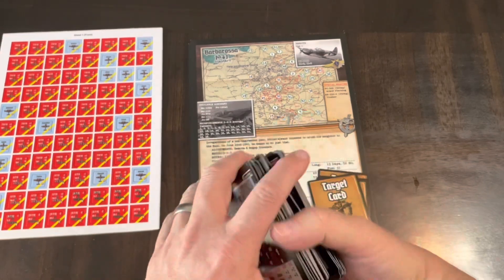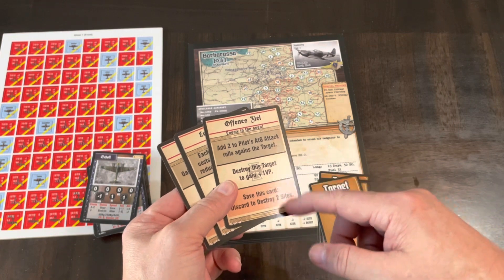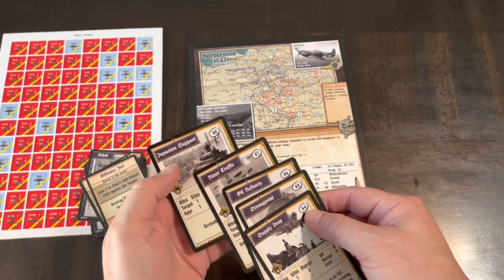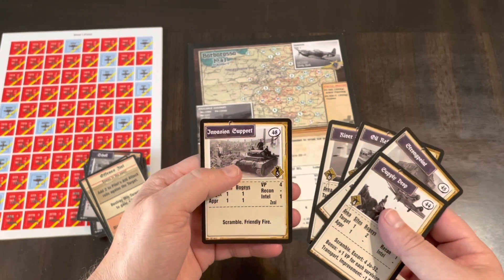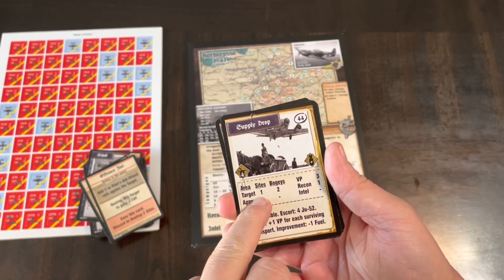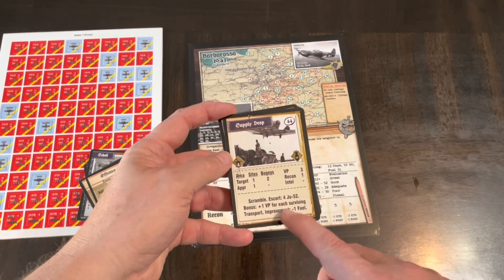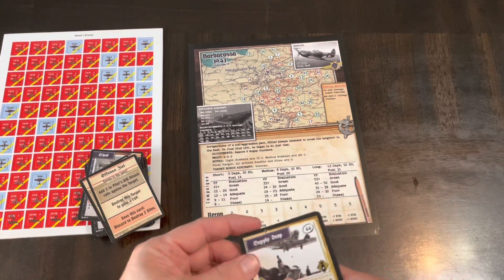You get quite a bit of content with the new planes and pilots. You also get some new event cards — the event cards affect before target, over target, and after target. There are three new event cards. You also get some new target cards — it looks like we went up to 43 in the core game, and now we've added 44, 45, 46, and 48: supply drop, oil refinery, and invasion support. The targets tell you how many site counters and bogey counters you pull over the target and on the approach, the VP you earn, where recon starts, and any special rules. That target card goes in the middle, you load up your airplane, plan the approach, and conduct the mission.